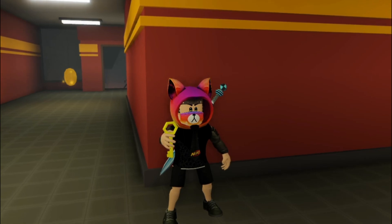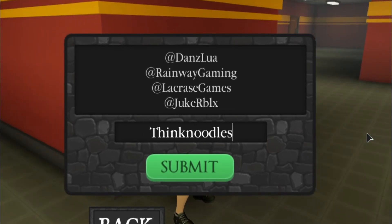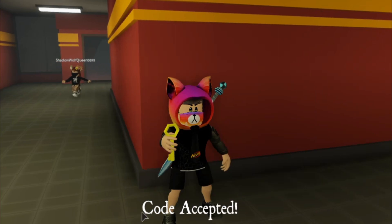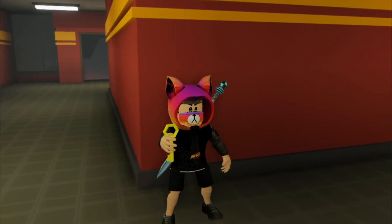Click on the scores icon again and type the first old code, which is 'think noodles'. Click submit and you got 100 coins for redeeming that code.